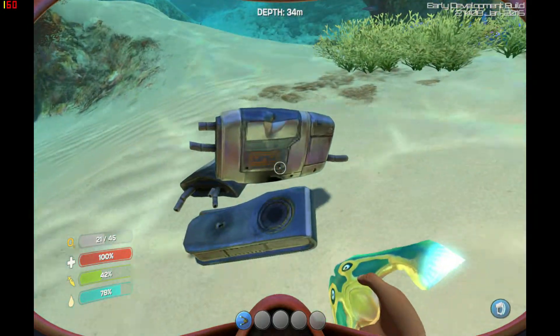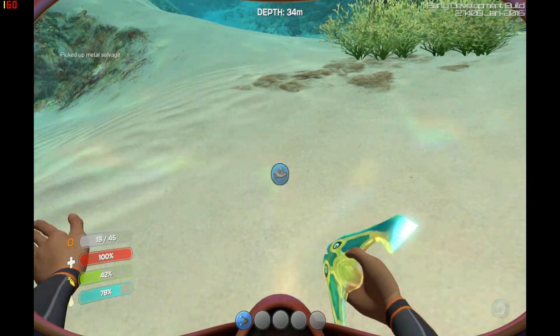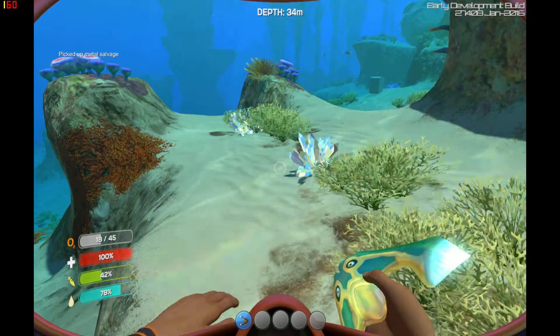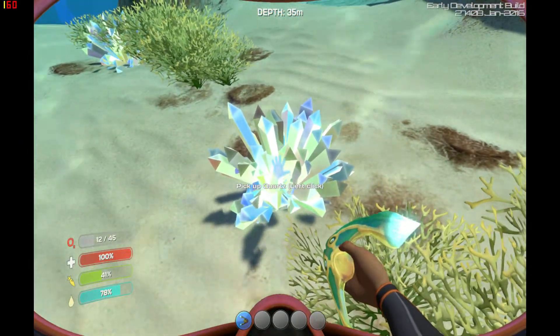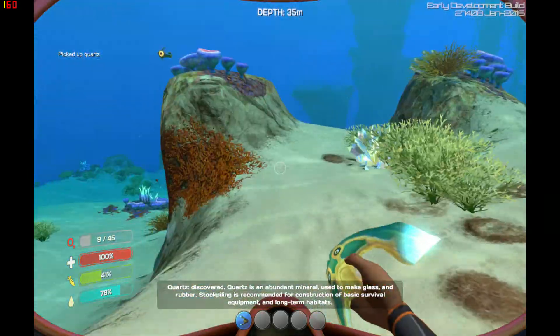There'll be bits of the ship broken and scattered round. Pick it up with a left click. It's titanium, which is a metal you're going to need to use. These crystals are quartz.